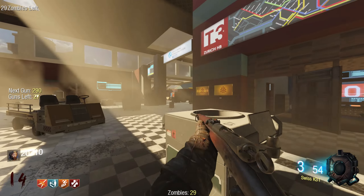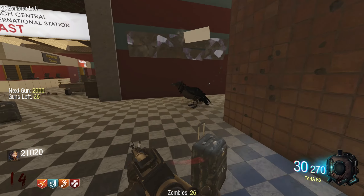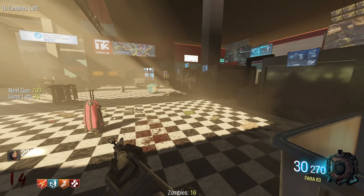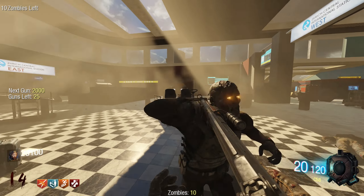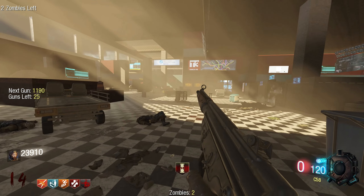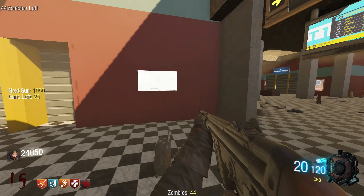Nice lighting. I didn't really want to use a death machine because that's not part of the weapon list. The Fara 83 - what is this, like a Galil knockoff or something? C-58 - this is a G3. I got that perk up again.